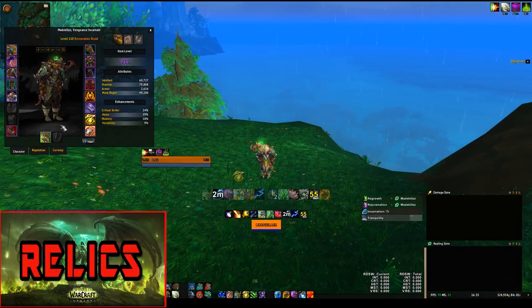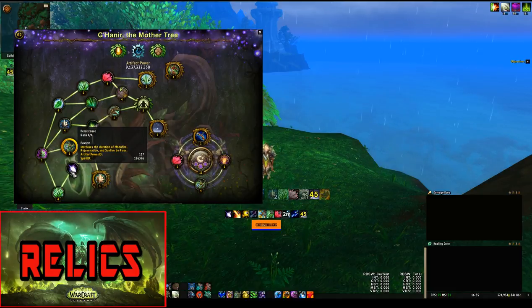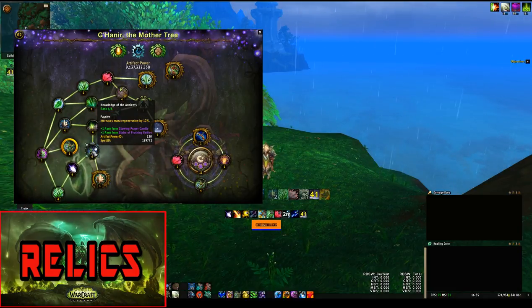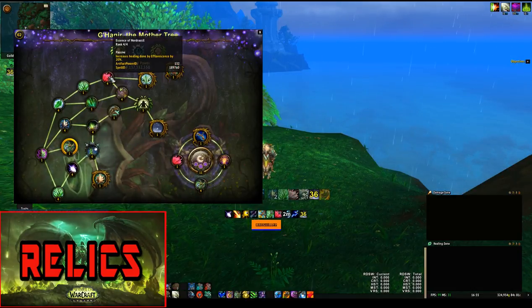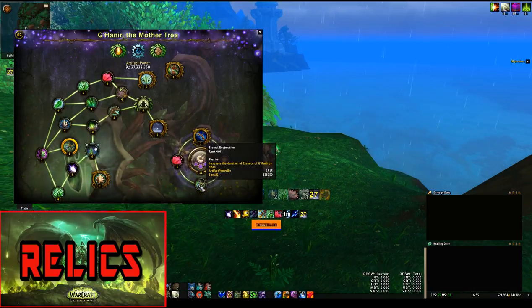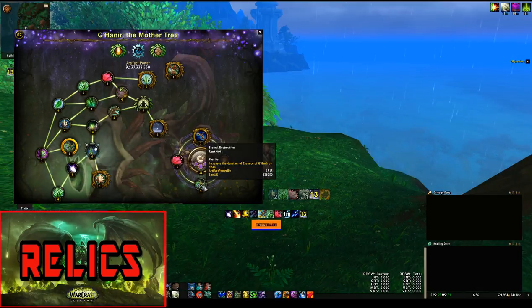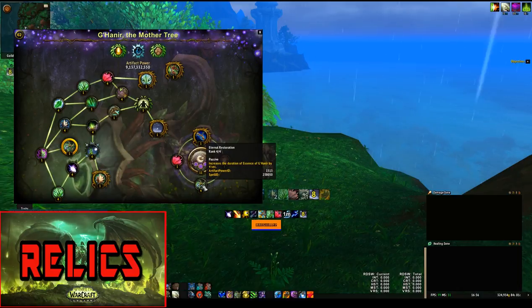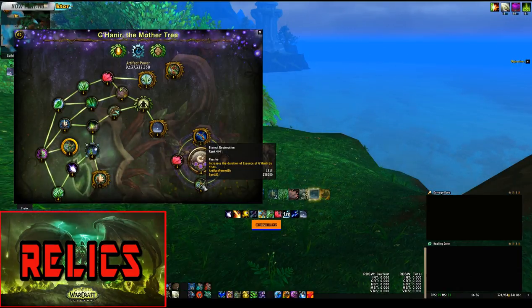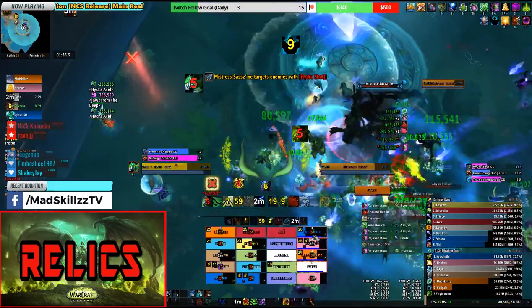Now let's go to relics. The generic rule is: Persistence — which increases your Rejuvenation duration by one second — is your number one choice. After that, Knowledge of the Ancients increases mana regeneration by 2%, then Growth Walker, then Essence of Norgessil. Somewhere in there is Eternal Restoration, the new relic that increases Essence of G'Hanir duration by one second. It's very hard to calculate this relic without a spreadsheet — for example, on Mistress Sassz'ine where damage comes in bursts for six seconds and then the raid is topped off, having an extra second of Essence of G'Hanir could be wasted.